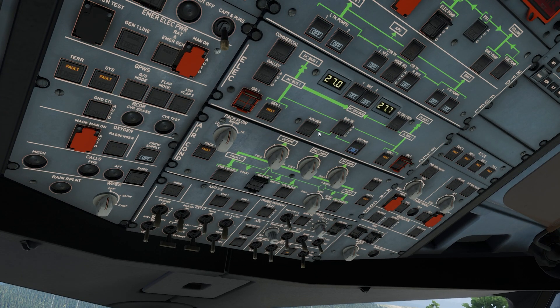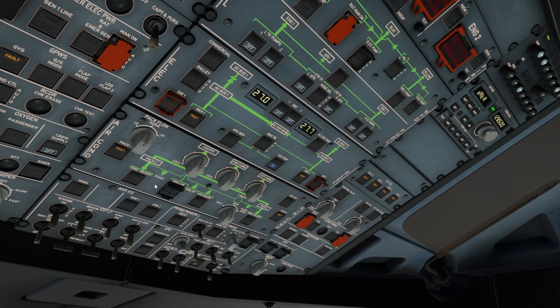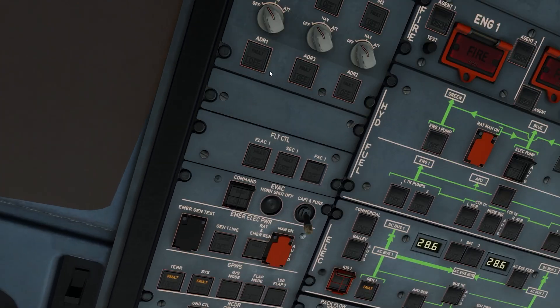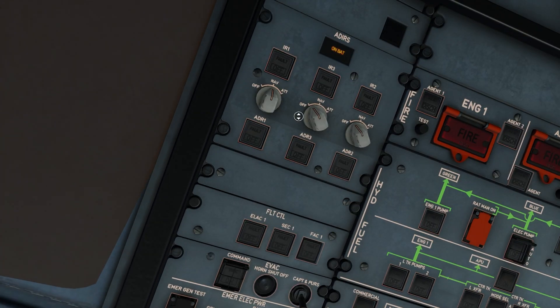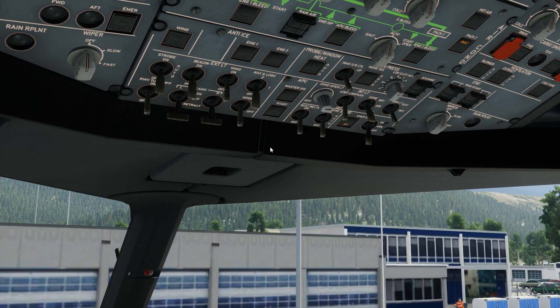External power on of course — the external power should be connected if you select the cold and dark state. Batteries 1 and 2. I always turn on the fuel pumps now, but you can turn them on just before start up. Now I'm just going to go up to ADIRS: NAV, NAV, NAV. This always takes the longest time, so if you want to get in the air, make sure you get these to NAV as soon as possible — it takes about 9 minutes to start up.